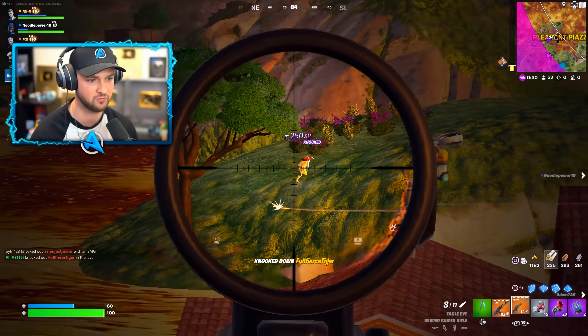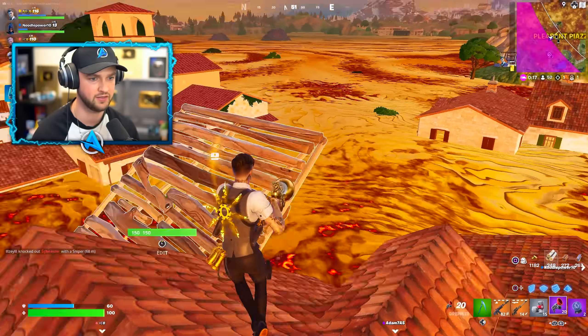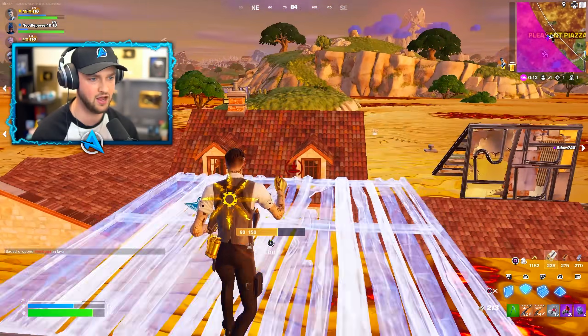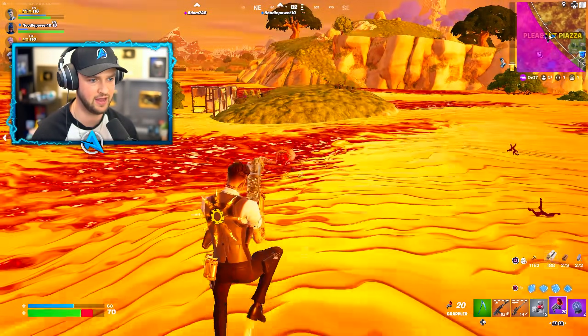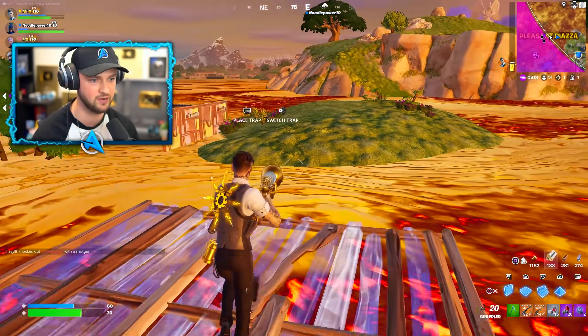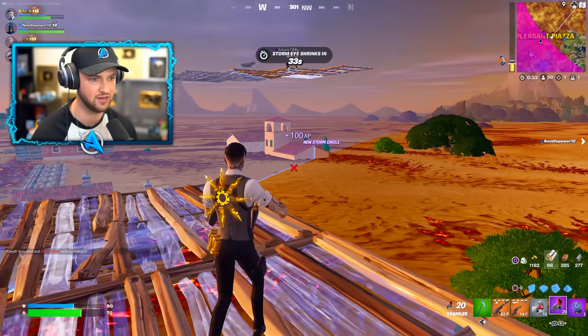They've got a grappler. I've got some down — nice, they're running. We need to zip on over here and get ourselves out of this lava because it hurts — that's why I've got white heals here as well. It is painful. And look — I've got a golden grappler! I don't think that's ever been available in the game before.